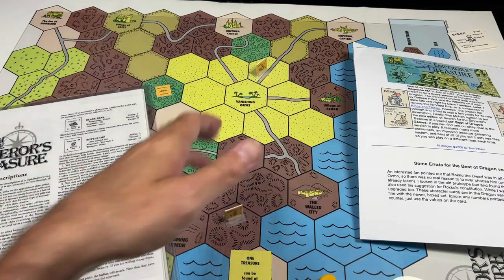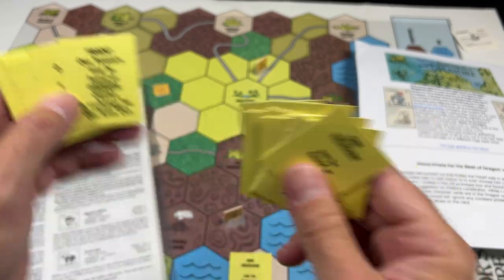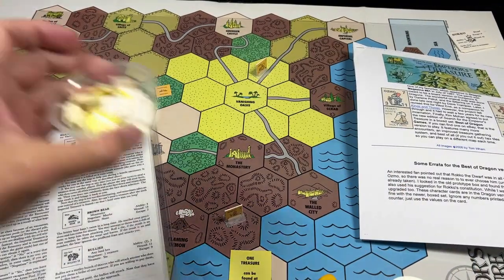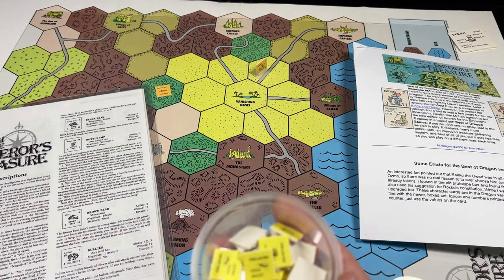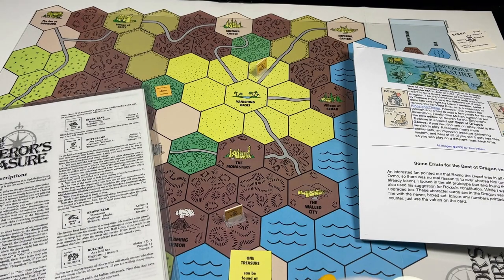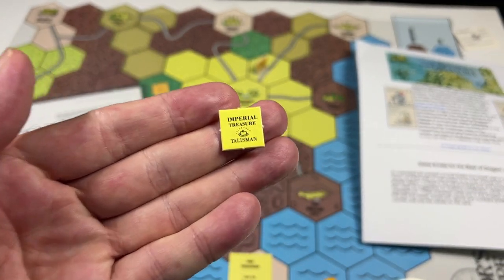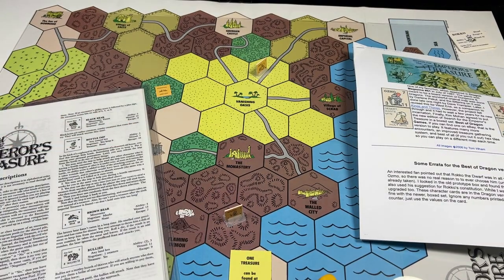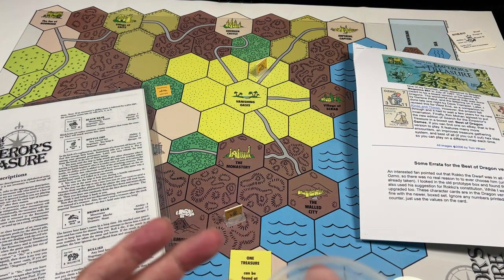The main thing you are doing in this game is trying to locate treasure, and you do that by gathering treasure clues. Each clue tells you of a certain location on the map where you can find one of the Emperor's treasures. There are a whole bunch of different treasures — many are just victory points, things you need to win the game — but some might be magical weapons like this magical mace, which gives a bonus to attacking. Sometimes you might find imperial treasures such as this talisman. When six of the imperial treasures are found, that triggers the end of the game and the player with the most treasure wins.